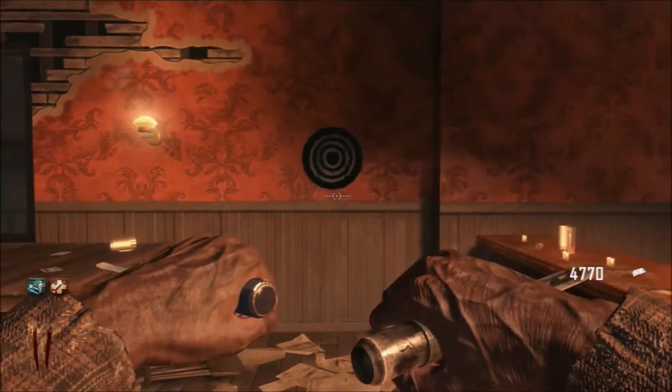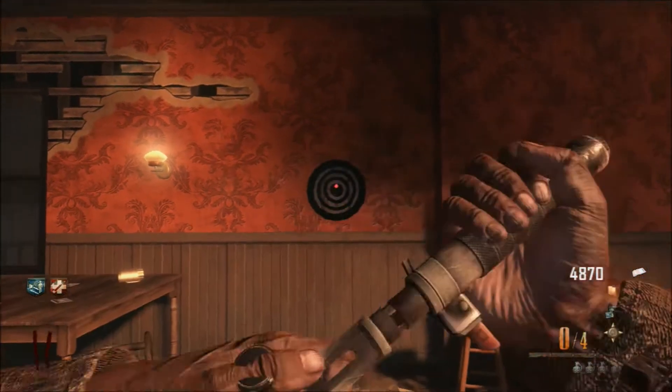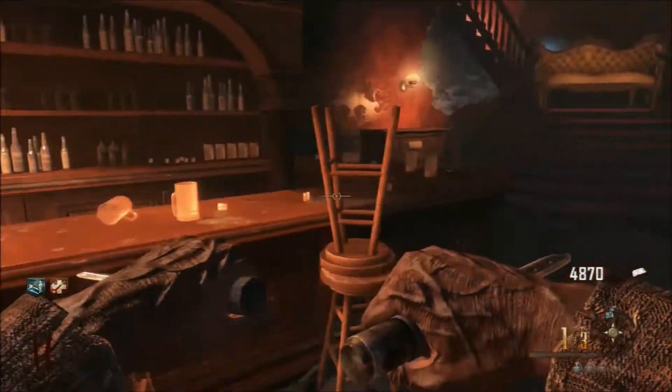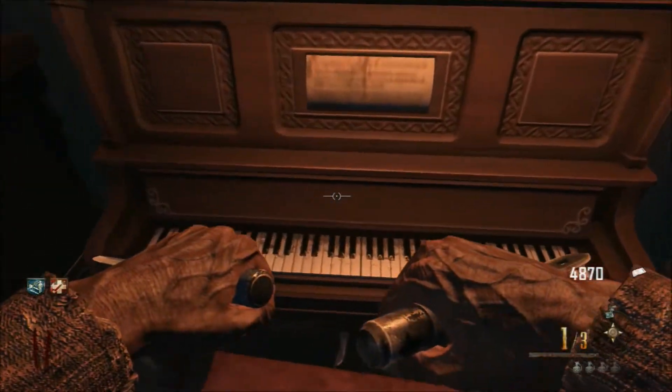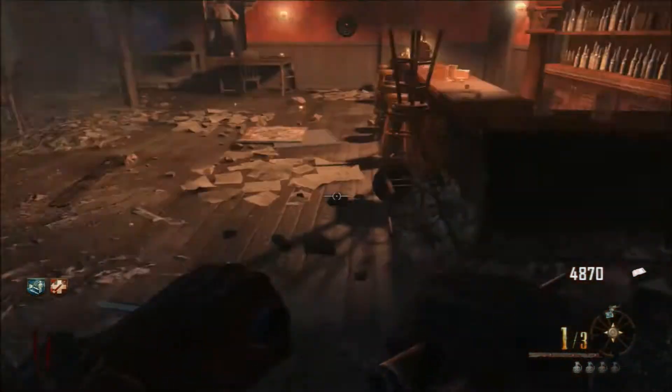First, you want to get ballistic knives — it only works with ballistic knives. Head into the saloon and stand behind the white line, then shoot a ballistic knife into the bullseye. Once you get a bullseye you'll know because you get 100 free points.